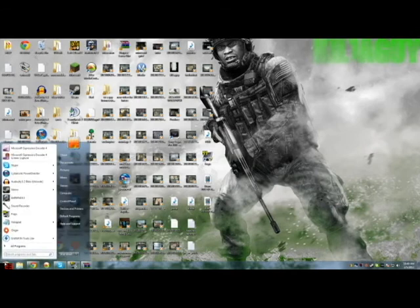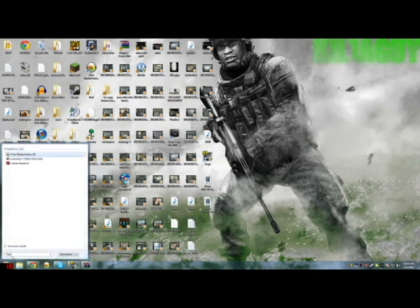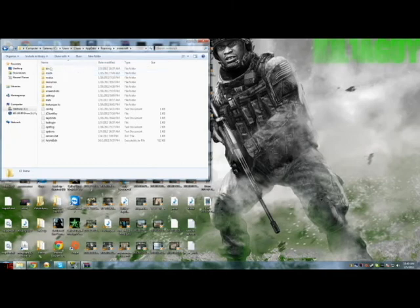The first thing you need to do is go to the Start menu — it's covered up — and type in the search: percent, app, percent. That's a percent sign, and you do need both percent signs, okay? So do not try to leave even one of those out. You should just hit enter, and then click on .Minecraft.